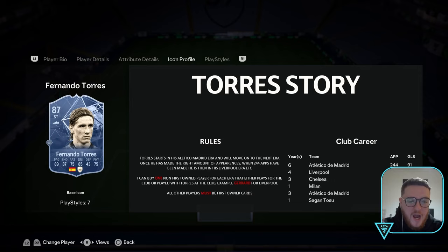Basically, there's a graphic on screen at the moment that I made with the rules. A slight overview is: I'm going to retell an icon story in FUT. Torres played for Atletico Madrid, Liverpool, Chelsea, Milan, Atletico Madrid again, and then Sagan Tosu.